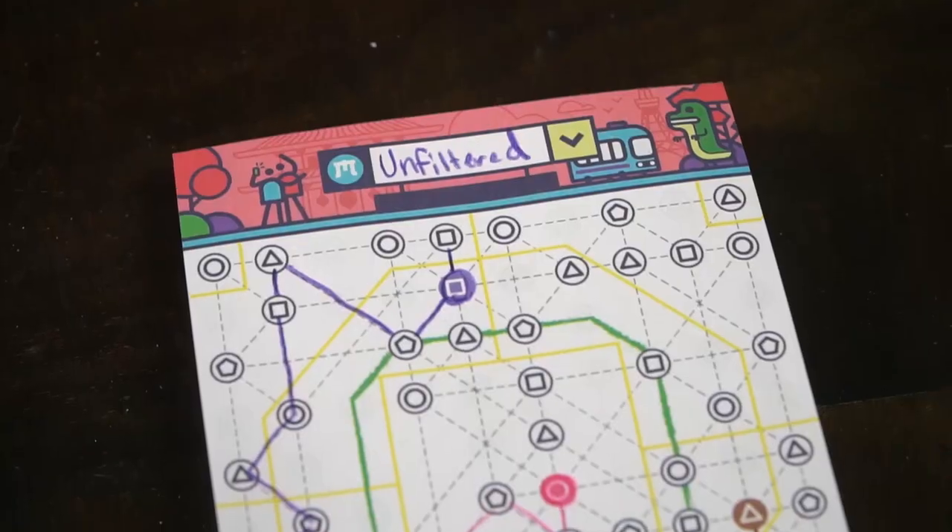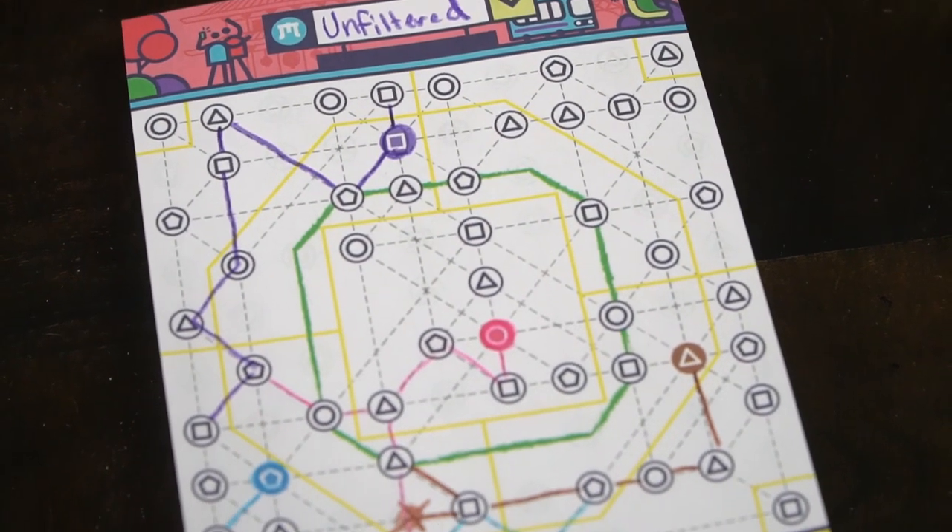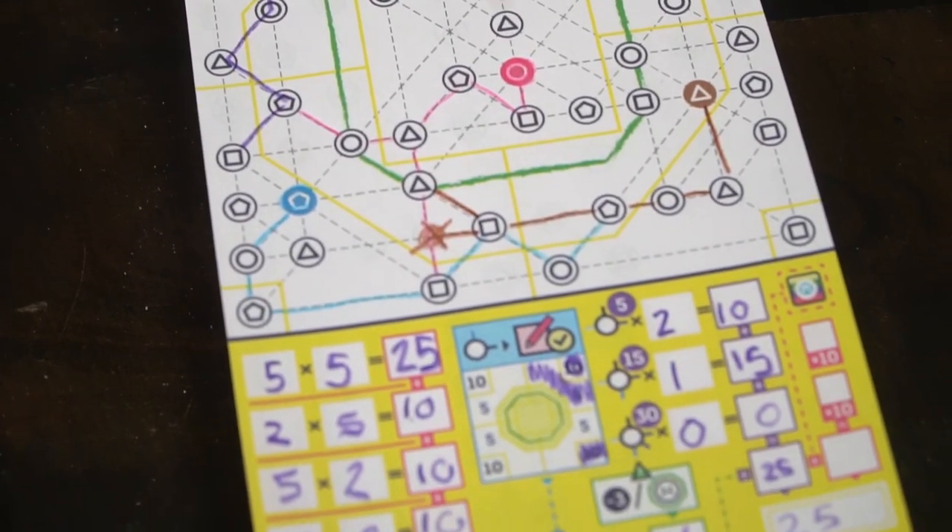Hey guys and welcome back to the Unfiltered Gamer Board Game Review. Today's game up on the tabletop is Next Station Tokyo by Blue Orange Games. This is a 1 to 4 player game that takes roughly about 25 minutes to play and it's for ages 8 and up.